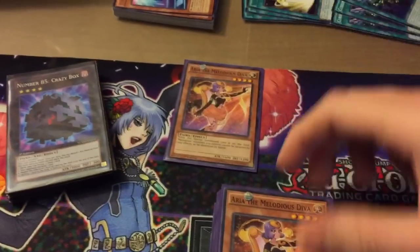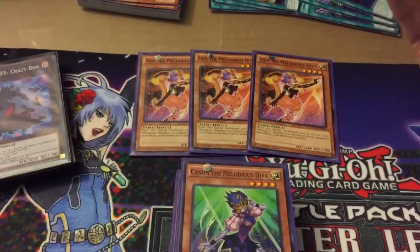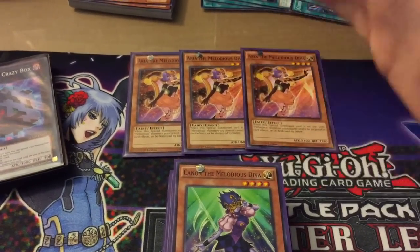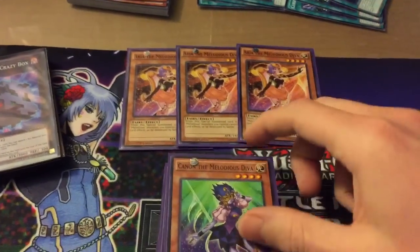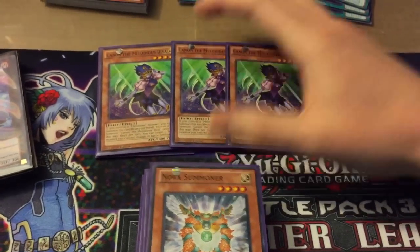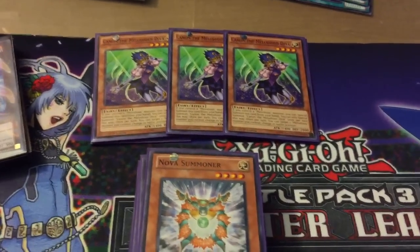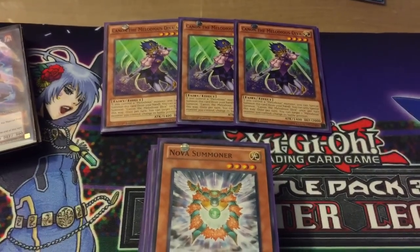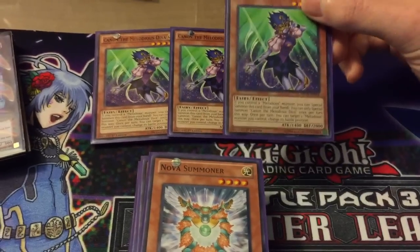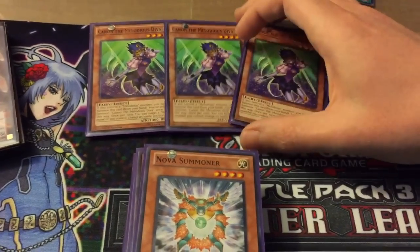For monsters we're running triple Aria Melodias Diva — she's pretty much one of your key cards. When she's special summoned, all your Melodias monsters can't be destroyed by battle or be targeted, so pretty nice. And we're running triple Canon Melodias Diva. She's just another pretty much fodder for Transmodify so you can go into her LG. She's just got a decent defense, you can special summon her if you control a Melodias, and once a turn you can change the battle position for your Melodias, so not bad.